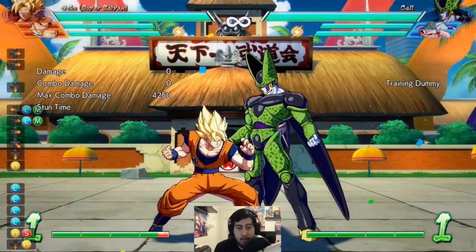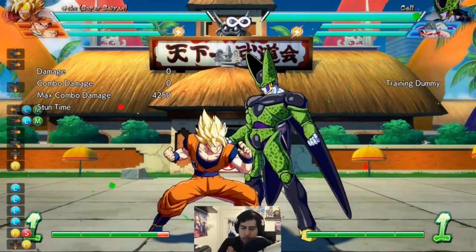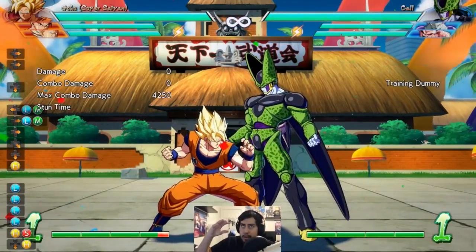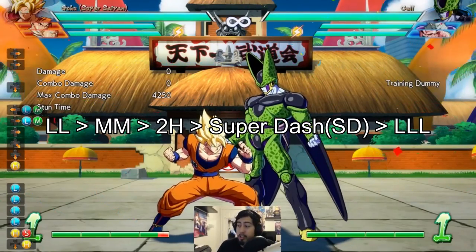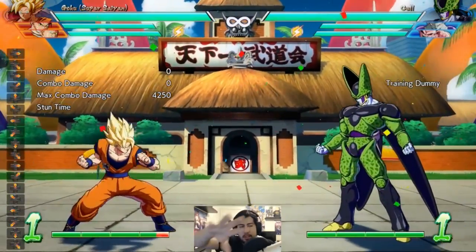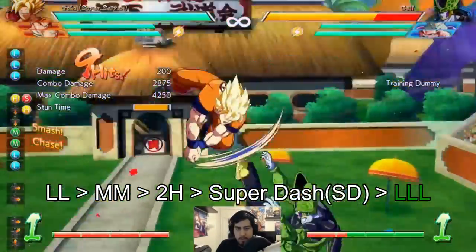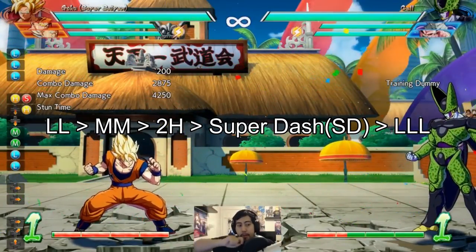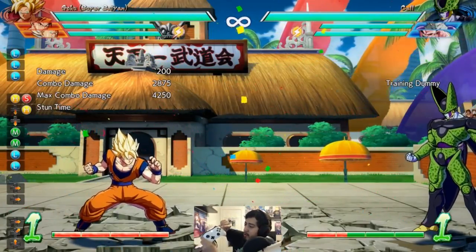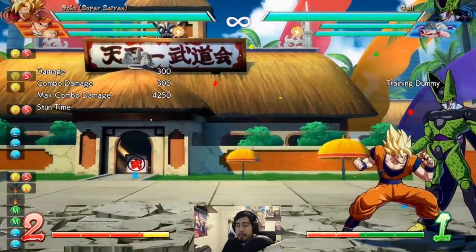Let's keep this extremely simple so as not to confuse you. The key requirements are: we want a sliding knockdown, and we want to do doubles of our attacks. So: light, light, medium, medium, into the launcher in the air, then light, light, light. The H and S shown in the inputs is the super dash — doing heavy and special together is the same as pushing the trigger for the super dash. So the first combo to learn is: light, light, medium, medium, 2H, then light, light, light to knock him down, and then you can go into a super.